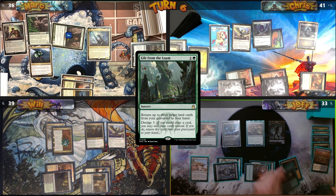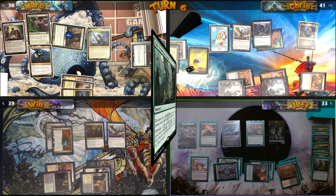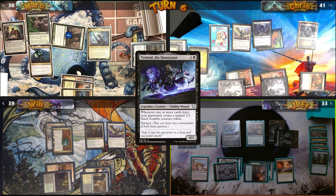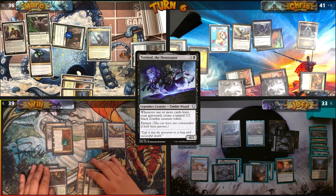Jeff casts Life from the Loam, returning 3 lands to his hand. This triggers Tormod and he gets a zombie. He plays Prismatic Vista from his graveyard, triggering his commander for another zombie, then passes, discarding a land at end step.